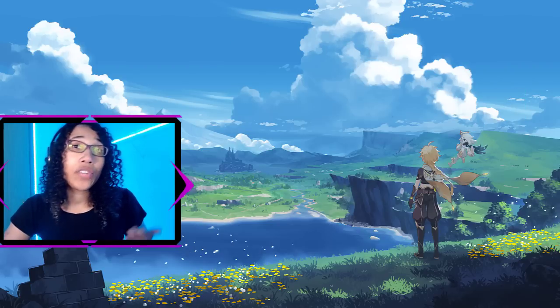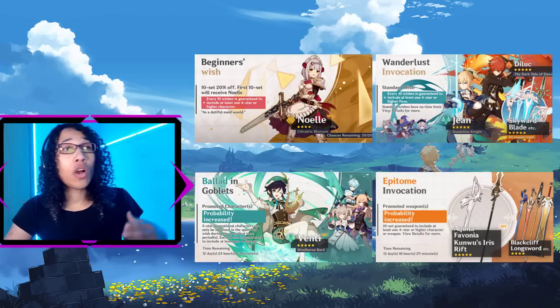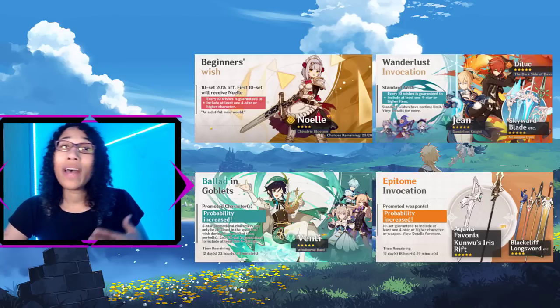I do believe if you want to fully understand the pity system, you must also understand how the different banner types work. As stated earlier, there are multiple banner types which use either acquaint or intertwined fates. Not all banners will have featured four-star or promotional five-star characters.